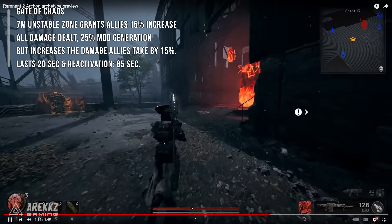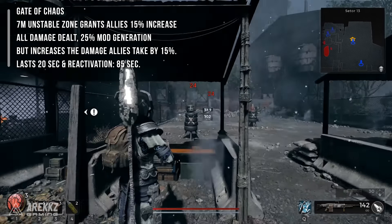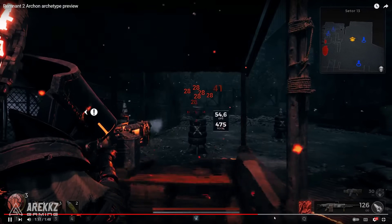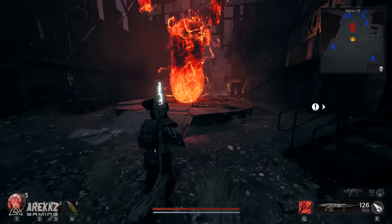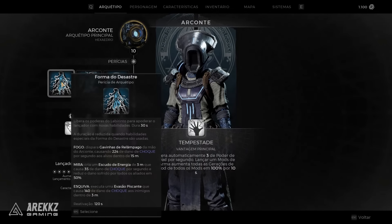The next skill creates an unstable zone that grants allies 15% increase to all damage out, 25% mod generation, and increases the damage allies take by 15% — whoa, a bit spicy there. So you deal more damage, you generate your mods faster, but you take more damage — a bit of a trade-off. That's why it's red, right? It looks a little dangerous. The damage increase is 15% to all damage, but you also take 15% more. Oh that's a lot. I can take that trade.